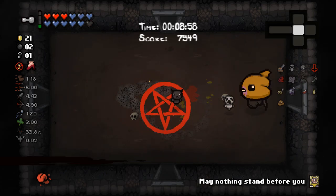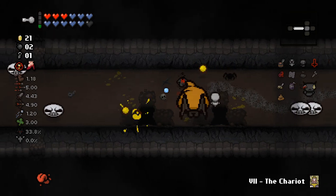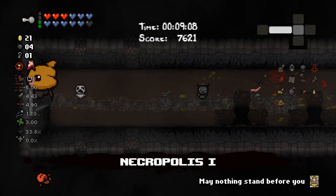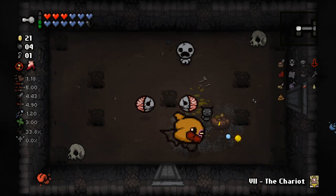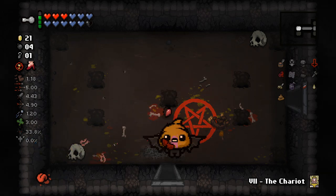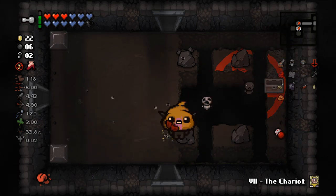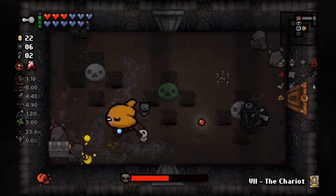That's a black heart. Let's go through the long thin room, hoping it will take us to where we need to be. There could theoretically maybe be a couple of rooms with the poop boss in the middle, but I think those only show up in the womb and places like that — I don't think they show up in the Depths. But it would be fun if it happened. Also I guess I could try a little bit harder to get my dark bum to actually pick stuff up, but I don't feel like it.